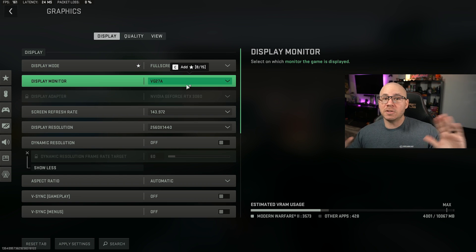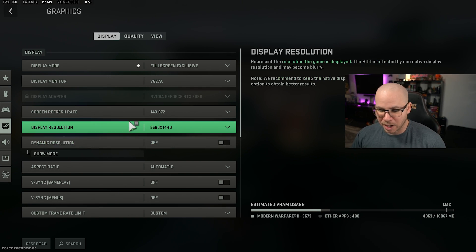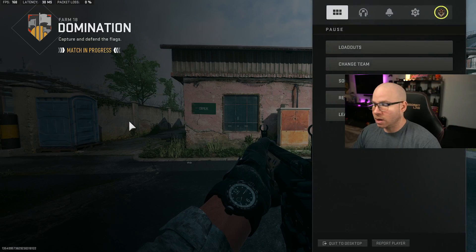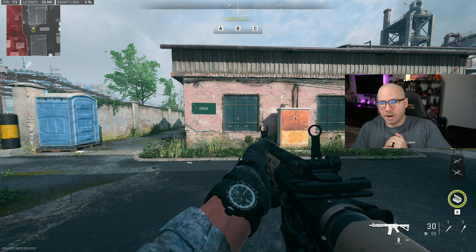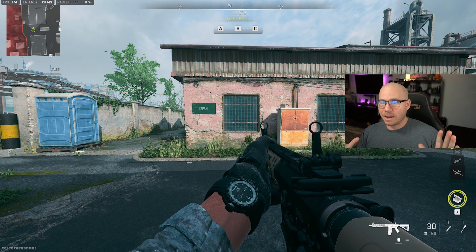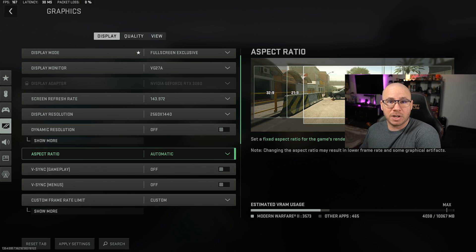Your refresh rate and display monitor — just match it to what you have. With dynamic resolution, there's really no difference frame rate wise or graphic wise. I like to leave it off because why add an extra setting for my GPU to run if there's no benefit? As you can see, I'm in the game getting about 173-174 frames. If you turn dynamic resolution on, it literally does absolutely nothing — still 173-174 frames, game looks exactly the same. I'm going to leave that off because I don't want anything running on my GPU making it work harder if it doesn't benefit me in any way.